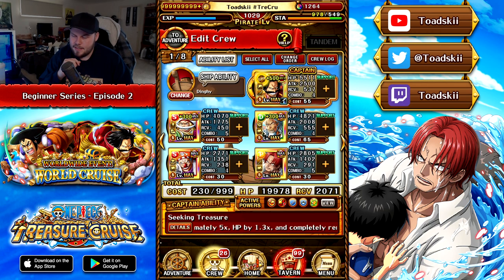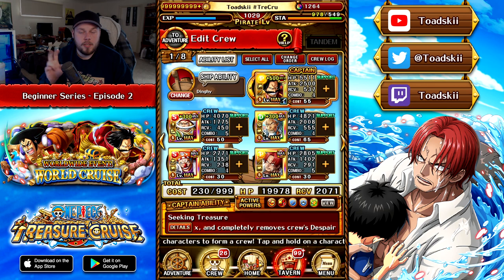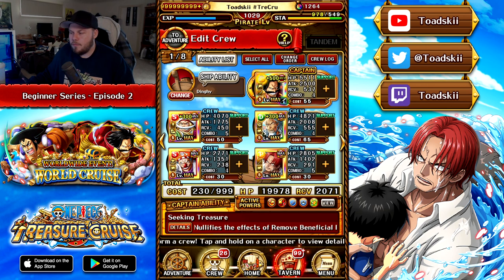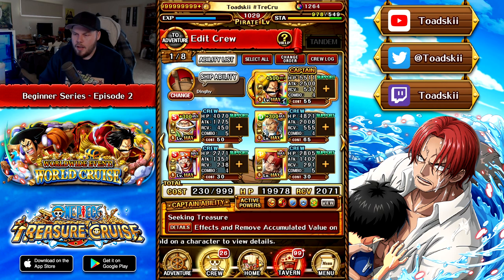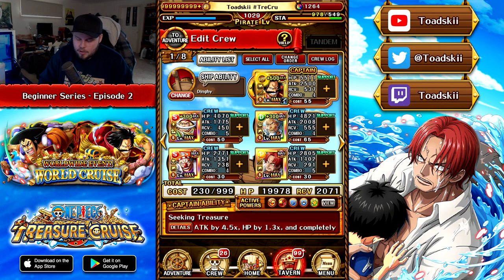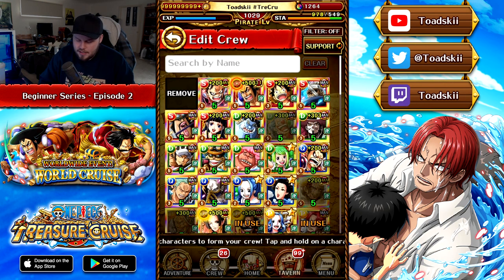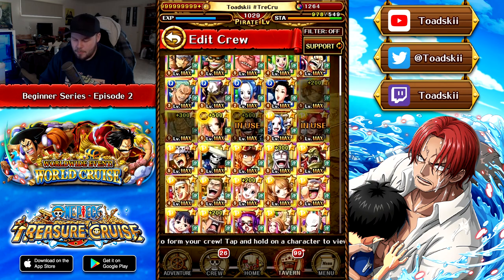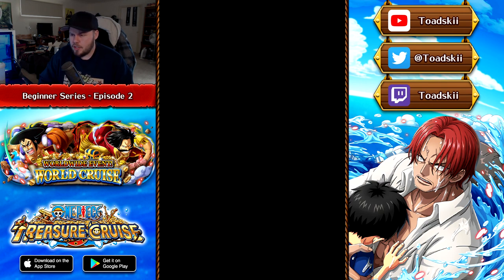There are still a couple of things to take into consideration. Beside each character on the team, you can see something called a support. Supports are actually very important and will unlock for you at level 100 — if you're pirate level 99 or below, you won't have access to it. But once you do unlock it and click on it, you'll notice not every character can be chosen — only a very select amount of units can be put in as a support, because characters have very specific conditions for their support effects.